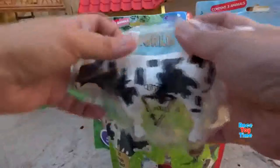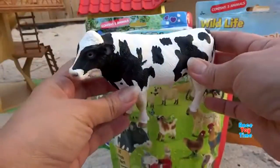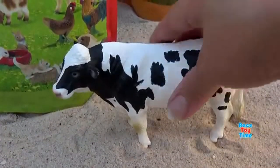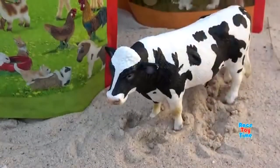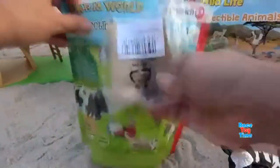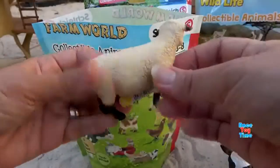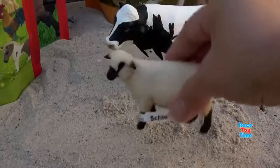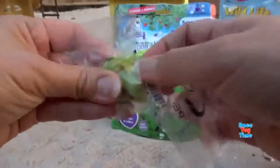Ooh, we got a cow! Let's find some more animals. Let's see what we have here. We have a sheep. And lastly, we have a green frog.